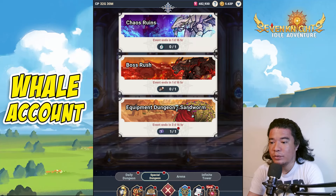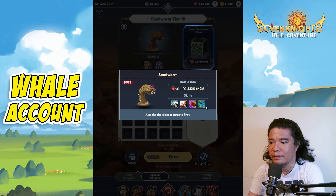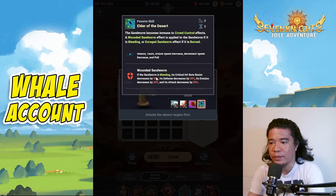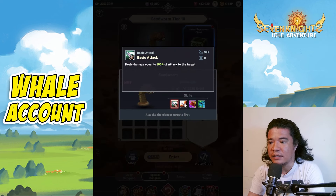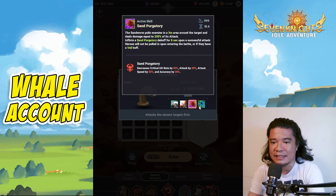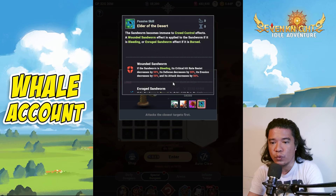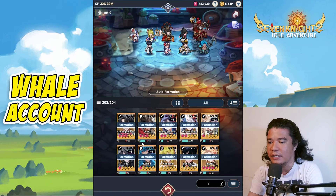Next is the equipment dungeon — the Sandworm. Looking at the Sandworm's active skill 'Wounded Sandworm': when the Sandworm is bleeding, its critical hit rate resist decreases by 50%, as well as its defense, evasion, and attack — all decrease by 50%. We only need to focus on these keywords for the Wounded Sandworm mechanic.